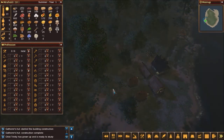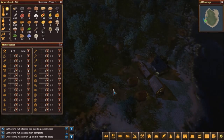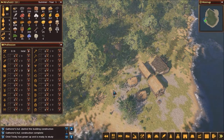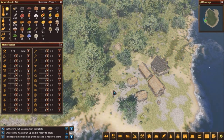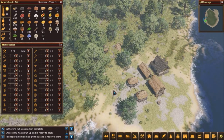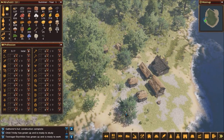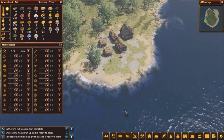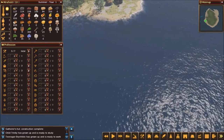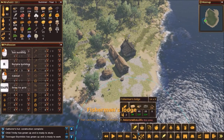We've got our gatherers gathering, hunters hunting, and people out collecting resources. This is the basis for the start of our village and things are looking pretty good. One teenager is about to grow up and start contributing. The game has a really pretty day-night cycle. We've got a bunch of fish and some meat. We're regaining the resources we used in building the house, hunter's lodge, and gatherer's hut.